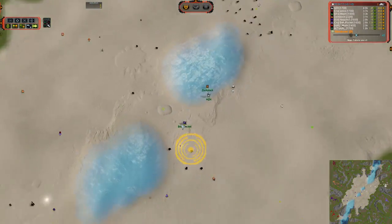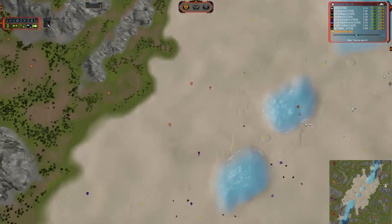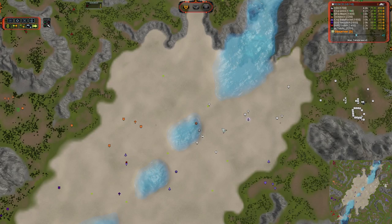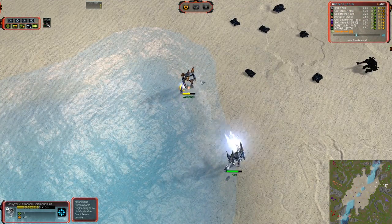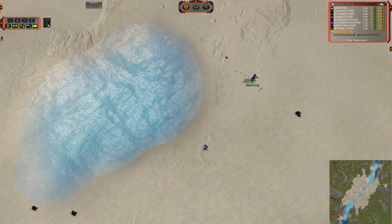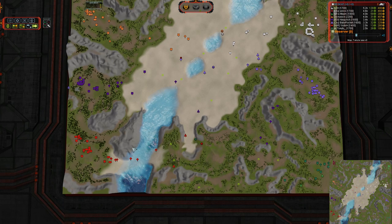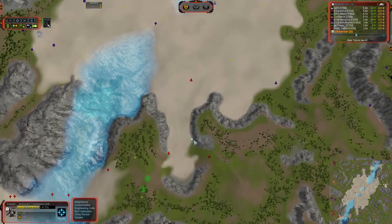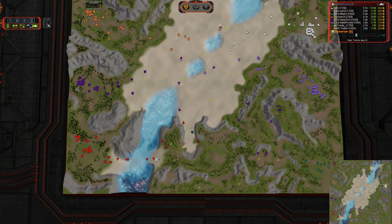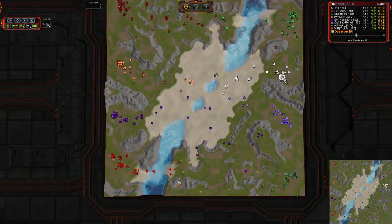We've got a two versus one in the middle here. We've got Baby Rocket in white and orange — that is HCH and Zok. Zok is walking across the pool, trying to bite into the mass on the other side, but HCH is pursuing. You can tell that Zaki Zok has been more focused on reclaim than on damaging the other people, because he has taken way more hits to his ACU than HCH has. On this side, Hickstery has actually pegged Takedo on the wrong side of the cliff. We've got Auroras coming across the water — a very powerful advantage for the Seraphim and Aeon.